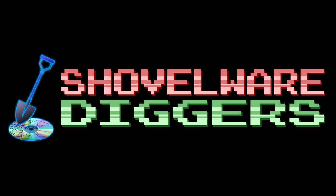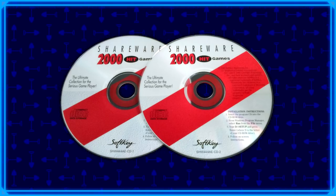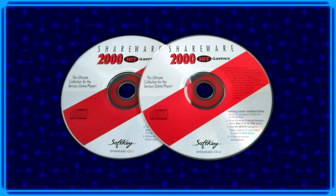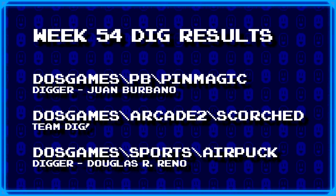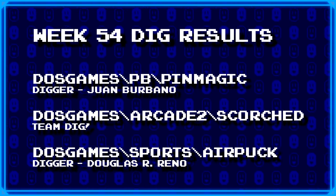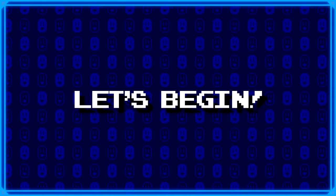Welcome to Shovelware Diggers. Our dig team is currently excavating the Softkey Shareware 2000 Hit Games 2-CD Collection. You can find a link in the video description containing the entire directory structure of this archive. It's week 54, and this is what our dig team has for us today. To join the dig team, simply head on over to the Patreon page linked in the video description. Now without further ado, let's begin.